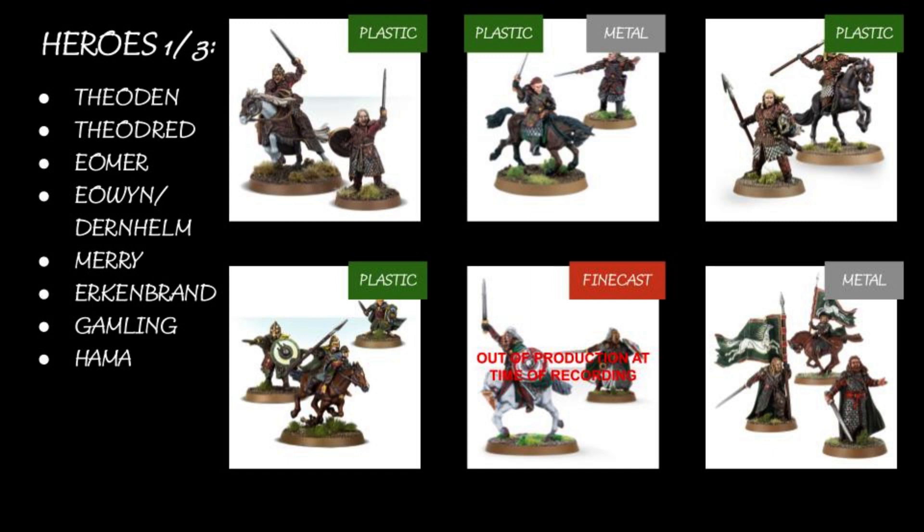You might as well spend all of Gamling's might immediately — his should be the first to be used on moves. I think he's basically just strictly better than Hama. Does Hama even have a horse? He does, but there's no model for it. His foot model is not exactly primed for a horse conversion. You can take Hama's son Haleth, which is exciting — a father-son duo.